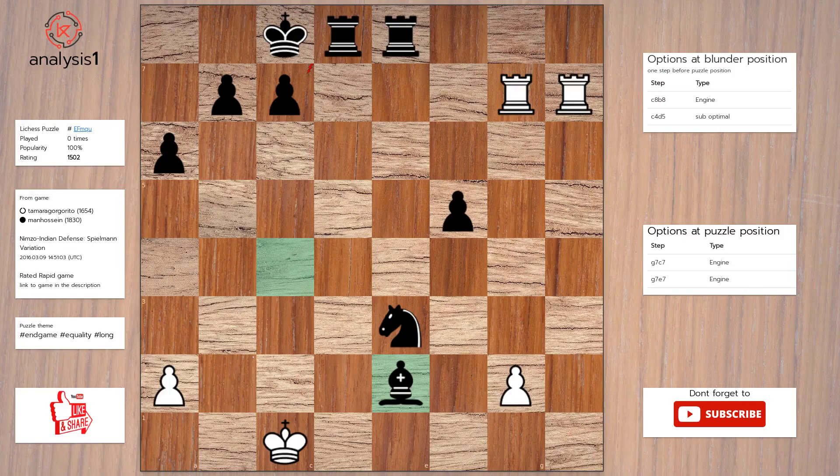Another one. Puzzle position vulnerabilities are: rook takes pawn check. Let us look at checks in puzzle position: rook takes pawn check.